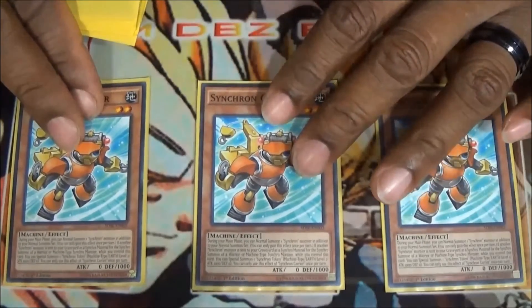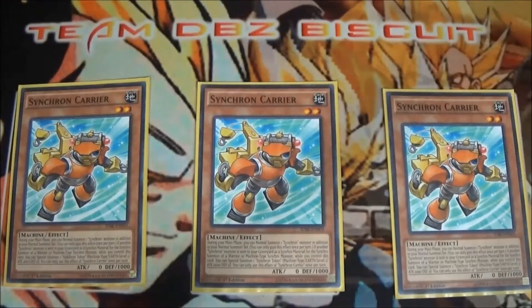We're running three Synchron Carrier. It's good in the aspect that if you've got your Junk Doppel in the graveyard, you can summon this, summon your Junk Synchron, and it's still considered a normal summon. You'll have more monsters on board a lot faster, which helps get into your link plays. Using his other effects — like going into Junk Speeder — brings out a bunch of monsters, gets you a token, and helps you get into some really good combo plays.